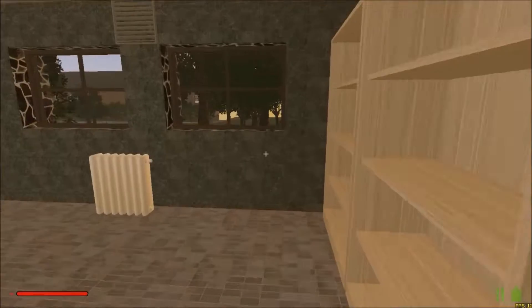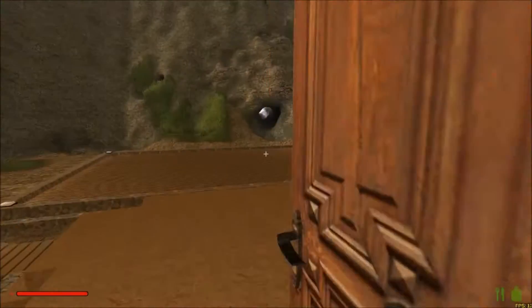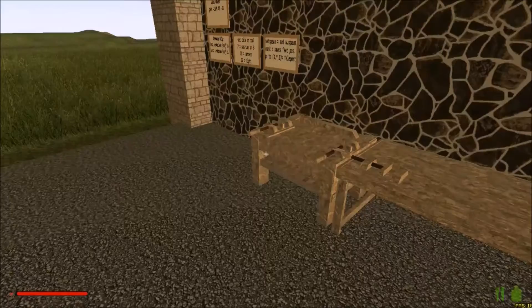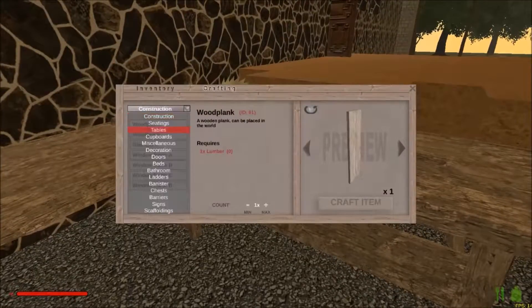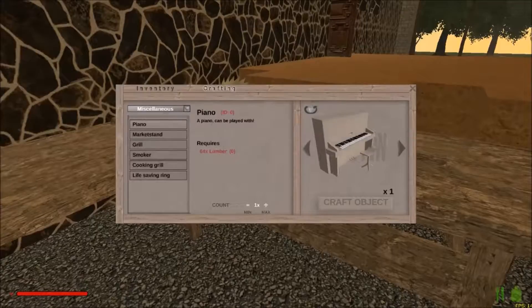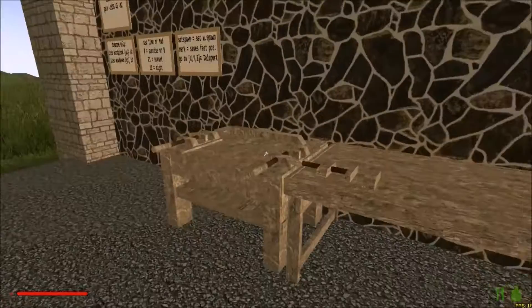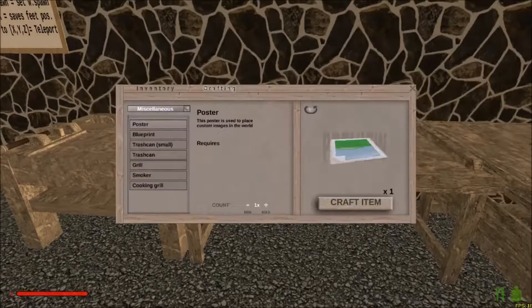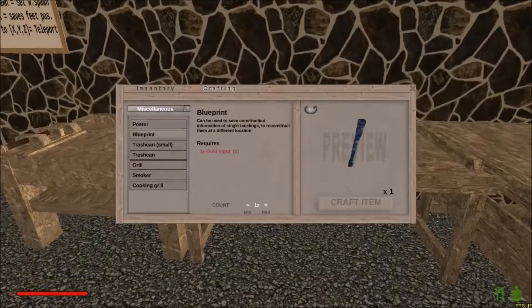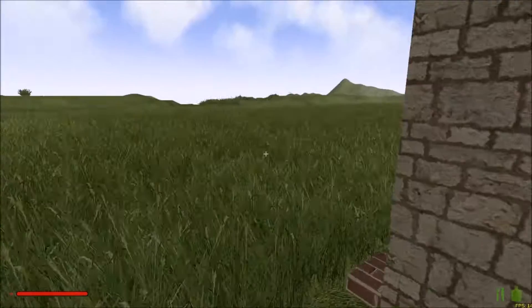You guys have seen the bedroom, bathroom, all that stuff - so let's hop outside and check out one little feature in the game we haven't done yet. I don't know if it's in the saw bench or where it is, so let's look around. I think it should be under miscellaneous - blueprint right here. All that takes is one gold ingot, so let's go grab ourselves some gold ingots from the crafting hall.